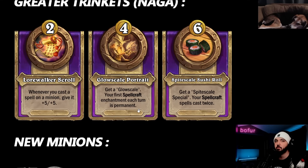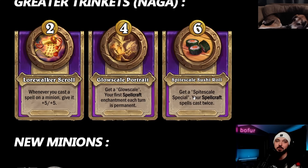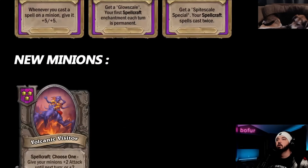Last but not least - Spite Scale Sushi Roll: get a Spite Scale Special, the four-star tavern spell that reads 'get three random spellcraft spells.' The Spite Scale Special generates three spellcraft spells, those spellcraft spells trigger twice, and every time you cast a spellcraft spell which is triggering twice, you get additional one-ones. You can generate a handful of spellcraft spells, and those give you stats based on how many Athissas you have. Say you have one Athissa and seven Naga on the board - seven spellcraft spells, each triggering twice.